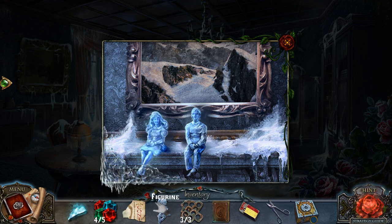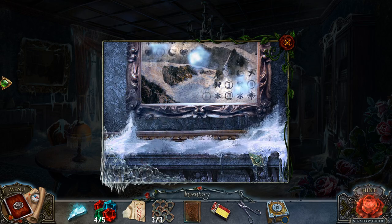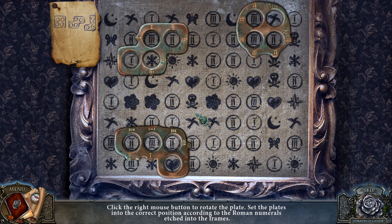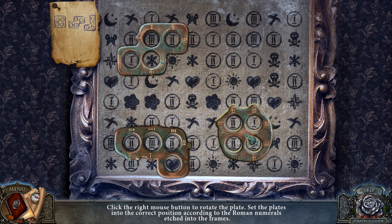You want to put the three figurines here. It's Kai, his wife Gerda, and their daughter. It's very sweet. And now we have these coded plates for a puzzle. This is going to be kind of a difficult puzzle — let's see if we can solve it.